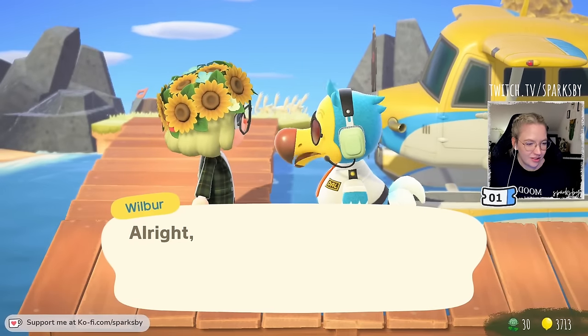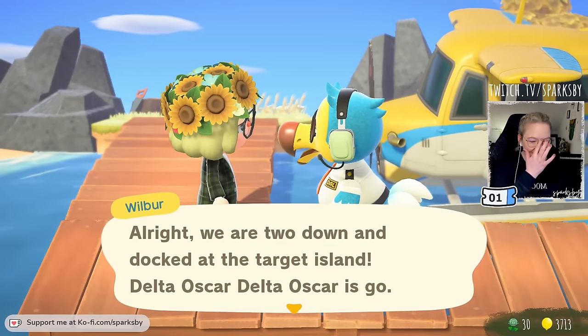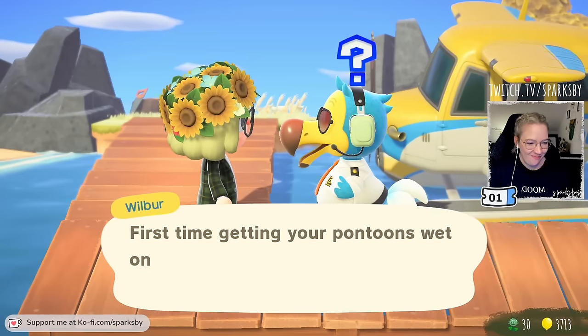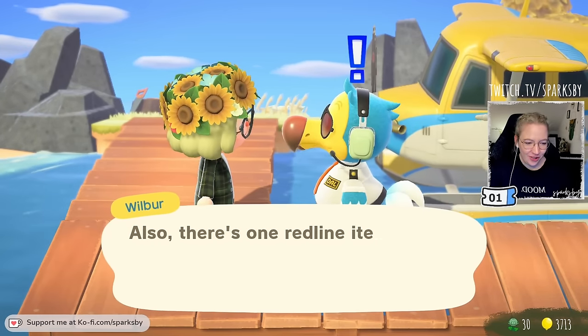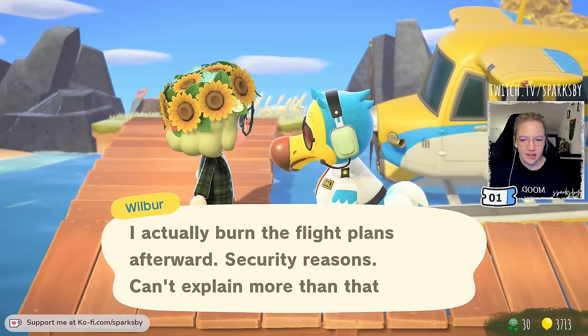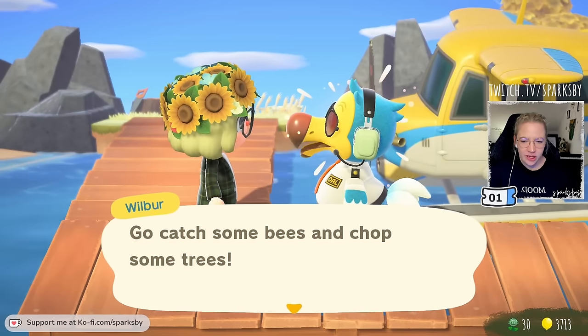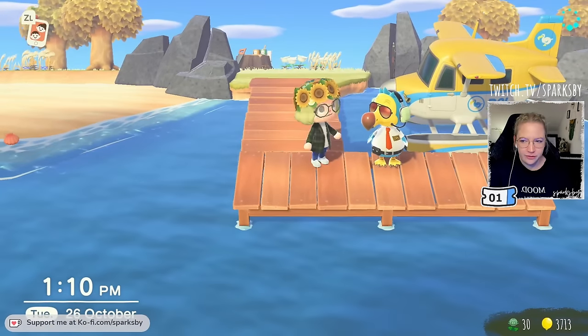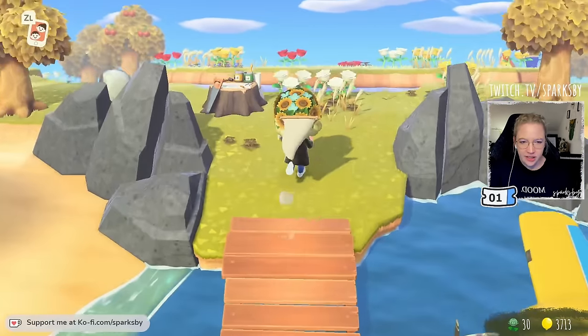The next thing is about villager hunting — let me quickly explain what that means. At some point during the tutorial phase you will get a Nook Mile ticket from Nook, with which you can go to the airport and fly to the Nook Mile islands. If you have an open plot on your island — you can have up to 10 villagers — you can meet villagers on those islands and invite them to live on your island. That essentially is called villager hunting.